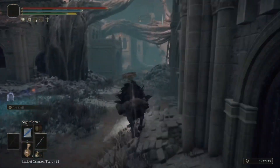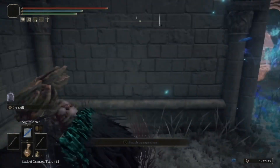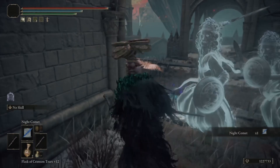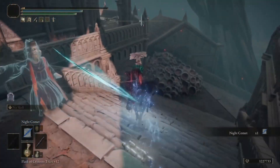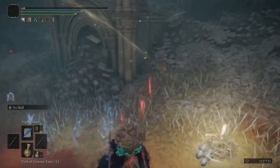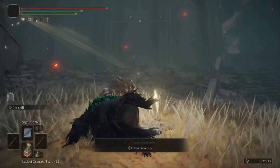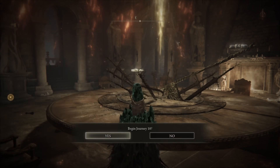For Night Comet, it's a little more annoying because you've got to light the things, but just avoid the invisible guys and there it is. They're both in Sellia Town of Sorcery — not too bad to get. This is more of a late-game build given the stat requirements on Night Comet and to get maximum damage out of it. But it's always good to grab that first Staff of Loss, grab Night Comet — if you're a mage, you're going to want this as part of your arsenal.